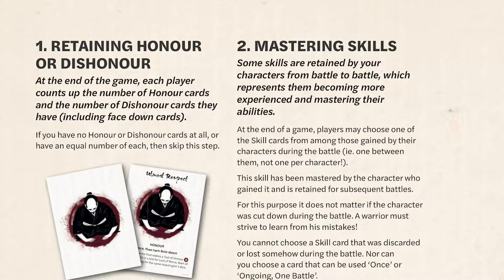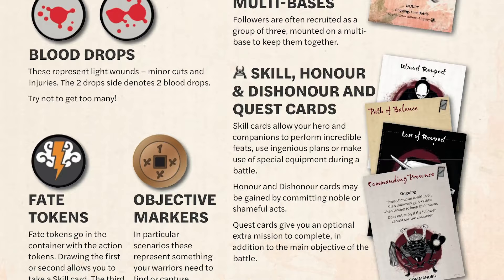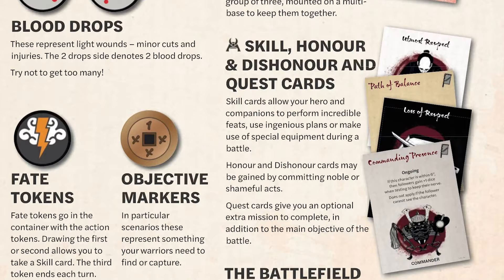You got a plus one to your roll, but then you had to take a dishonour card which would give a penalty to the rest of your force later in the game, during one of their morale checks — the Test of Nerve. What we've added now is the other side to that: we've now got Honour cards. So you have a choice — the path of dishonour or the path of honour.